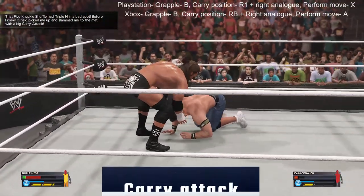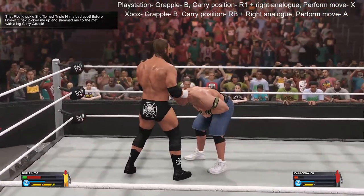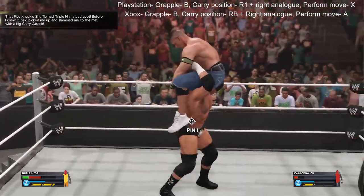The twelfth objective is to get Cena into a grapple position, and then press the combination shown on the screen to get into a carry position, and then press the heavy attack button to perform the move needed.